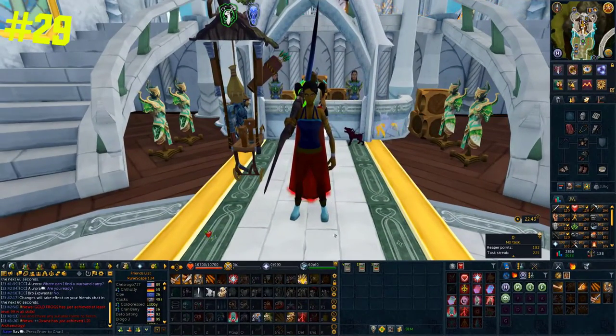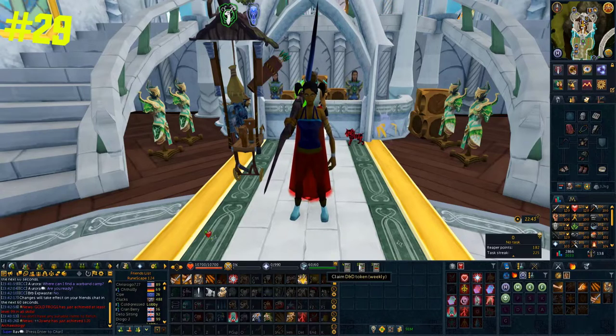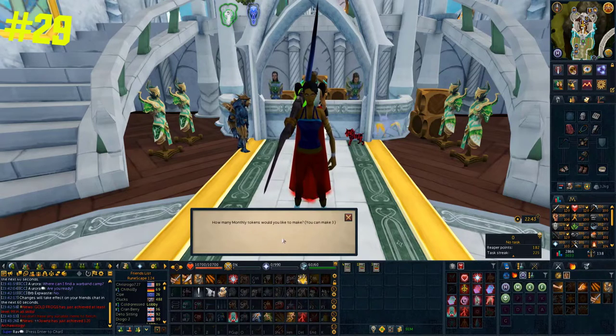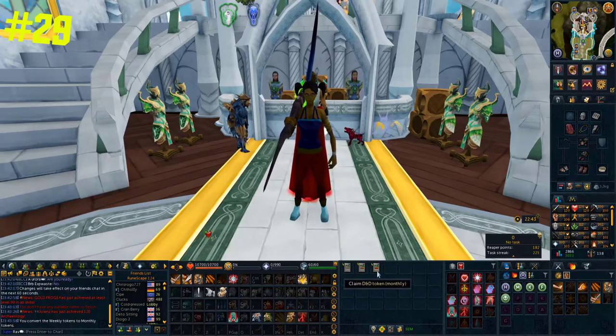A really awesome thing you can do with your daily and weekly tokens is combine them to go to the next stage. For example, you can combine daily tokens to make a weekly token, and combine weekly tokens to make a monthly token. This is something I do to ensure I can go to the oyster twice a month.